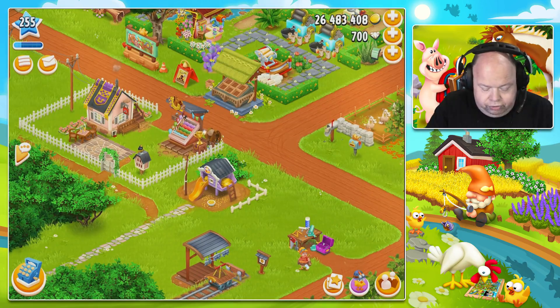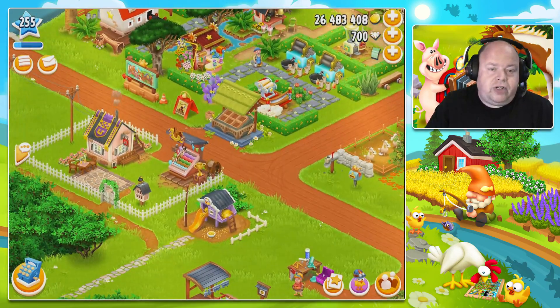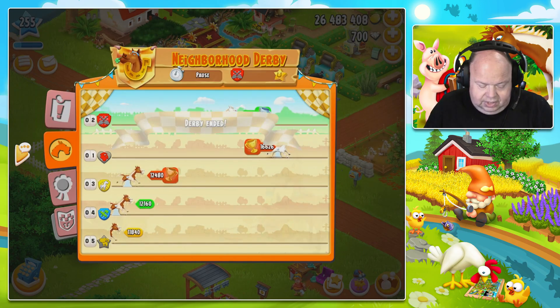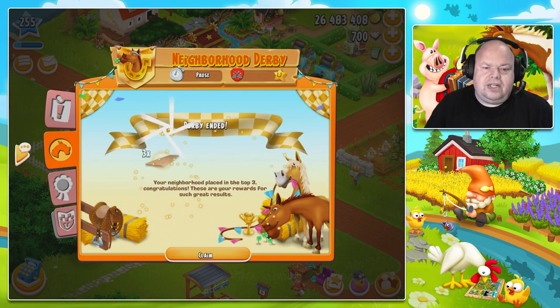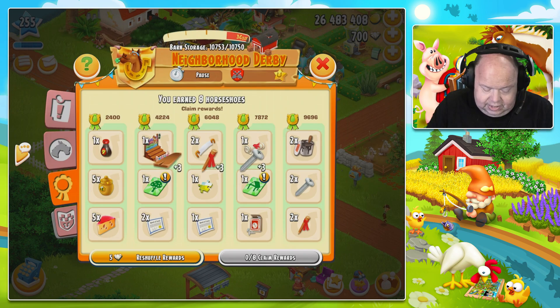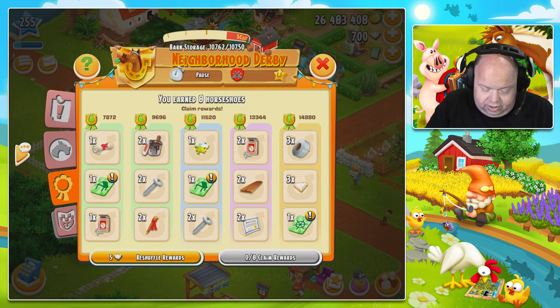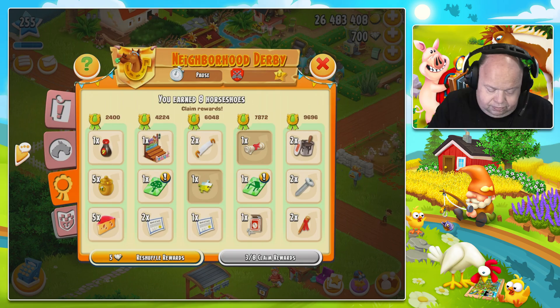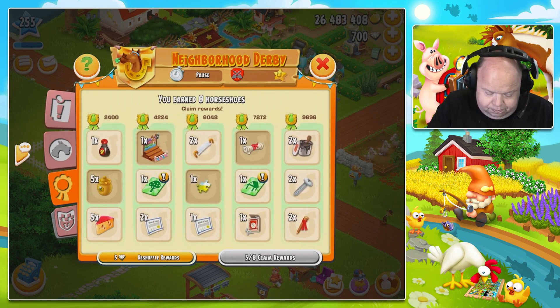Did I get something really cool with the derby prize? Did I finish in the top three? Let's visit the derby stand. Derby ended — yes! Second place, so not bad at all. Three planks, three marker stakes, and three screws. And then I can see the puzzle piece and the permit. For the rest it's not really interesting. The decoration is okay, but I really like other stuff — I can probably get more puzzle pieces.